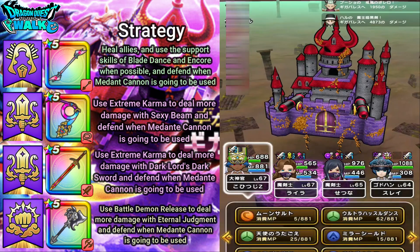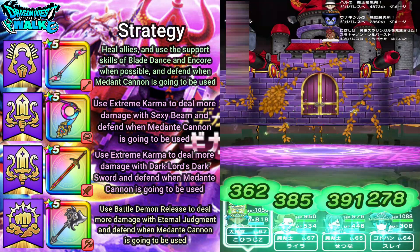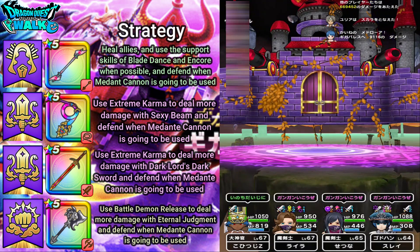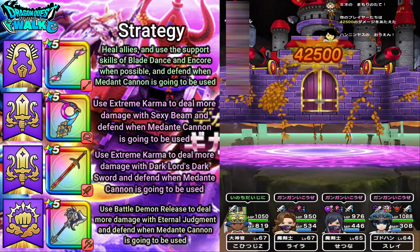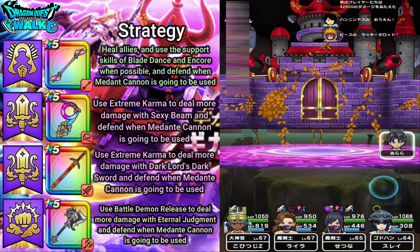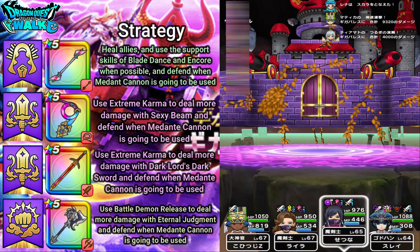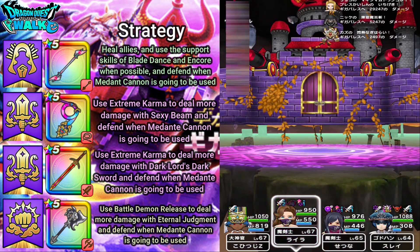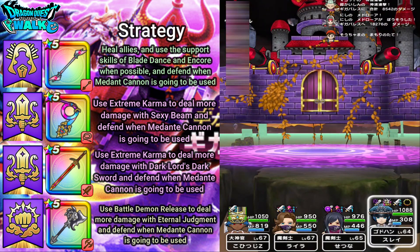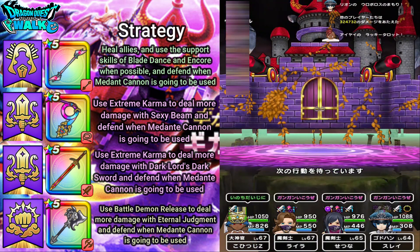There goes another Mortar Attack. I'll use Ultra Hustle Dance — no Charms there, but that's fine. Energy Charge is at 95% now, so the next turn it's going to use Medante Cannon. Even though I have actions queued, I really want to go ahead and defend — that's going to actually save me here, as you'll see with this next coming attack.